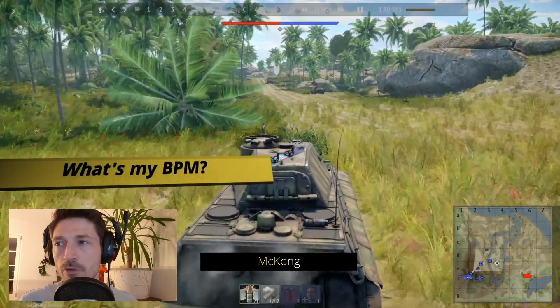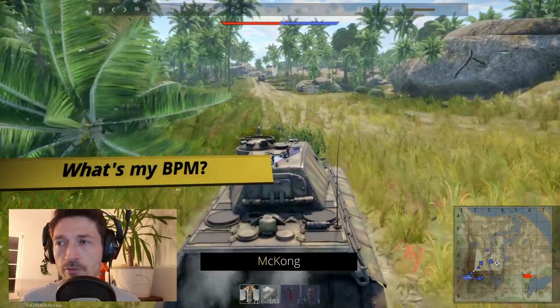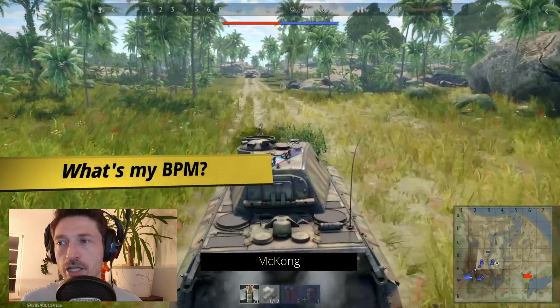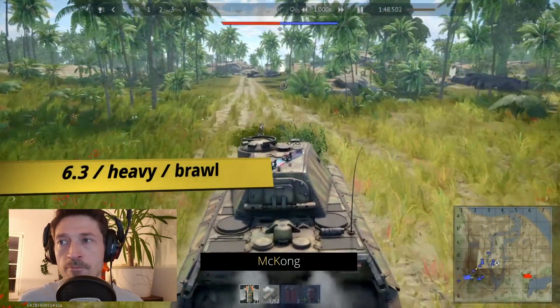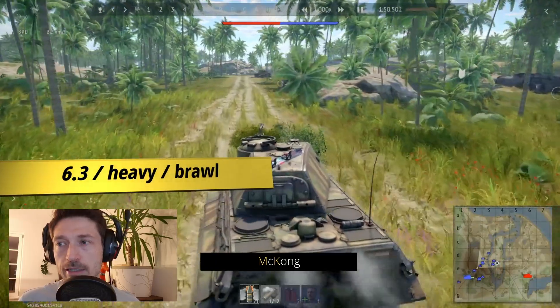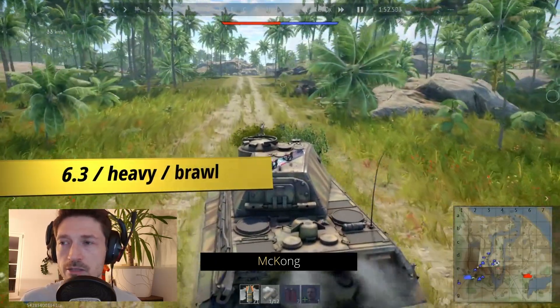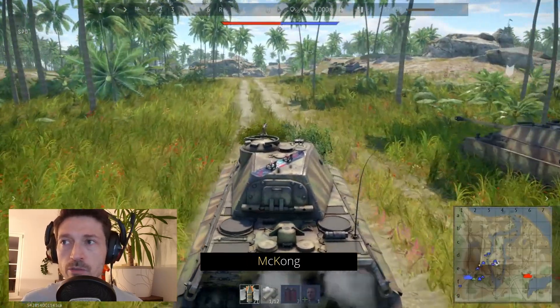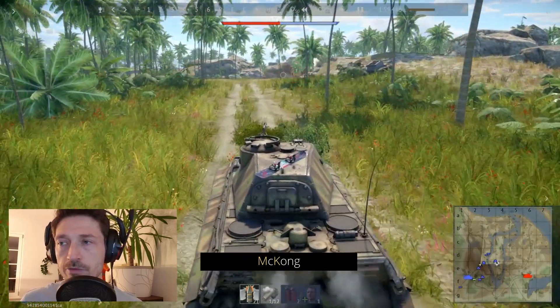What is your BPM? The battle rating of the match is 6.3 and with the Tiger 2P this is a full downtier match for you. I checked it prior to the replay. What is the purpose of the Tiger 2P? The Tiger 2P is a heavy tank and actually has some armor to brawl with, so in a full downtier match I recommend to brawl with this tank.